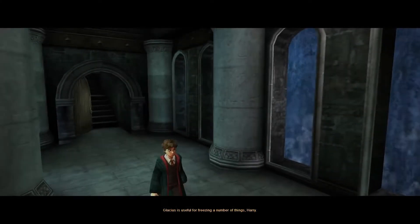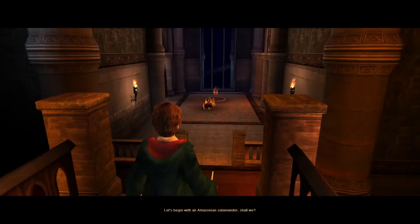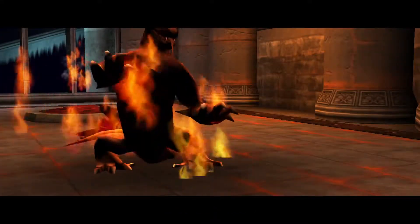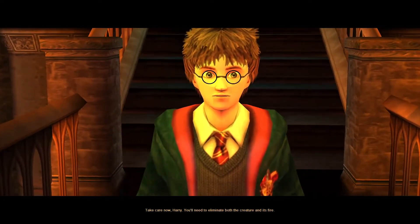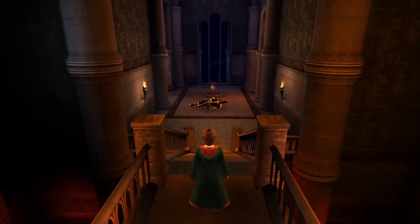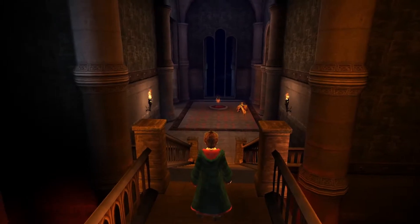Glacius is useful for freezing a number of things, Harry. Let's begin with an Amazonian salamander, shall we? Take care now, Harry. You'll need to eliminate both the creature and its fire. Give it a try. Just more child endangerment. That's fine. You haven't even cast the spell once and we are already setting up a dangerous environment — a dangerous encounter with an Amazonian salamander.